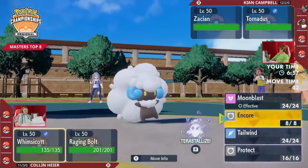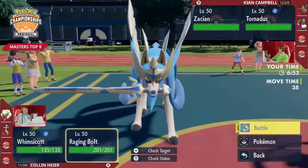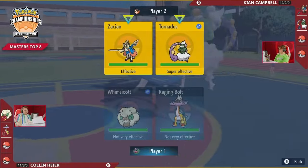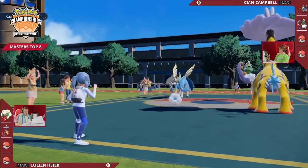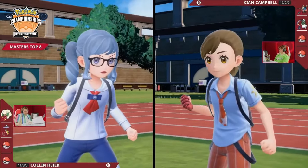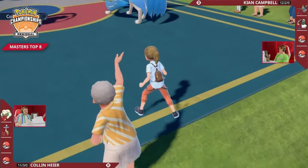Right away we got a Tailwind setter piece coming out from both players — Tornadus on Keon's end and Whimsicott on Collin's. Zacian is a Pokemon that even though it got nerfed heading into Scarlet and Violet still has a lot of attack, now at plus one thanks to Intrepid Sword. This can threaten a lot of damage into that Raging Bolt. The Play Rough, even with the Drastalization, can do heaps.